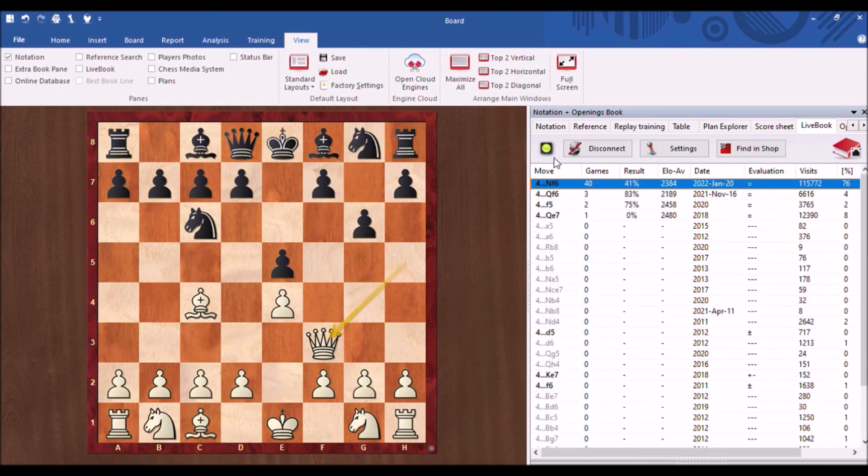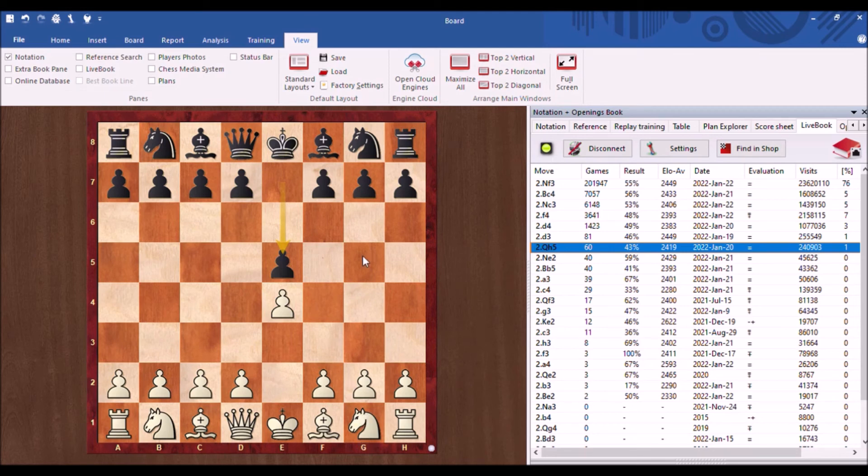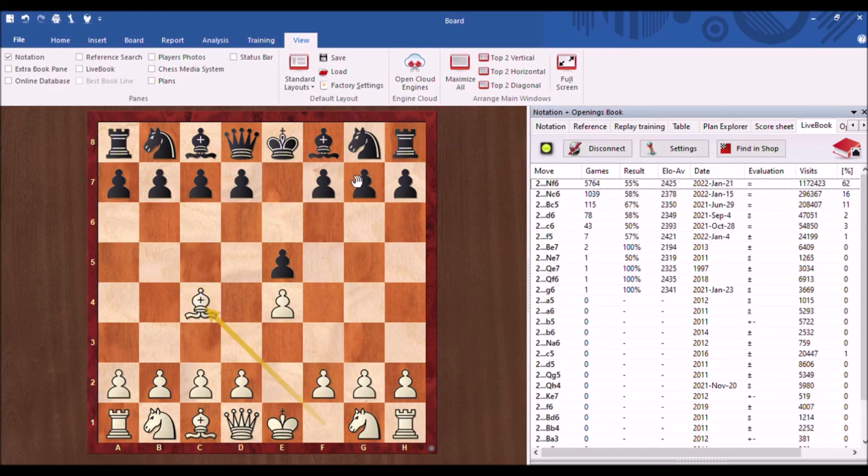That was the line where White brought the queen out to h5 on move two — probably the most dangerous line. If White uses a different move order, for example Bishop to c4 on move two — another way of attacking the f7 pawn — White's plan is obviously Scholar's Mate, following up with either Queen f3 or Queen h5. But in this move order Black can put a stop to Scholar's Mate straight away. This only works if the bishop comes out first, not the queen. What would you play for Black after Bishop c4?